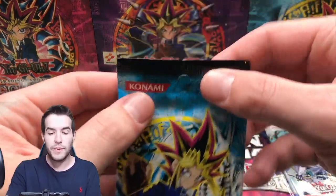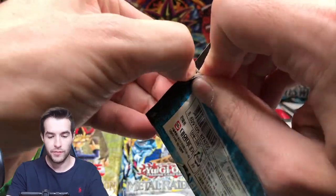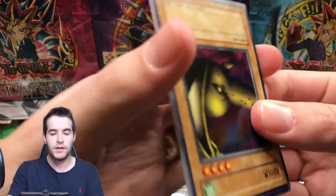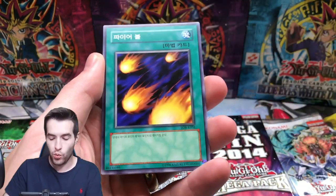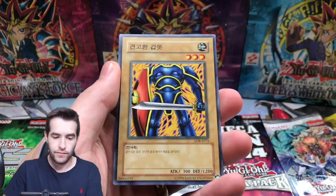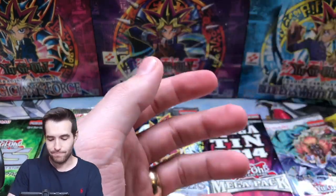Let's go with this LOB pack. I'm going to open this up without scissors because I'm an expert at opening Korean packs. Look at that - that's what we call an expert. We got a Hinotama, Turtle Tiger, Hard Armor, Spirit of the Heart. No Blue Eyes, but I got all the cards right.